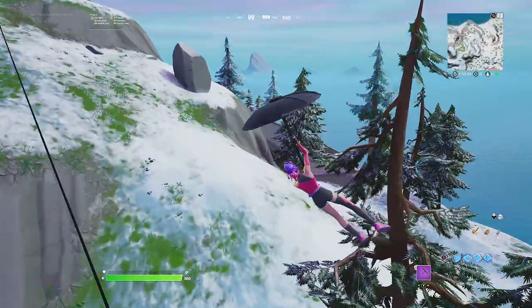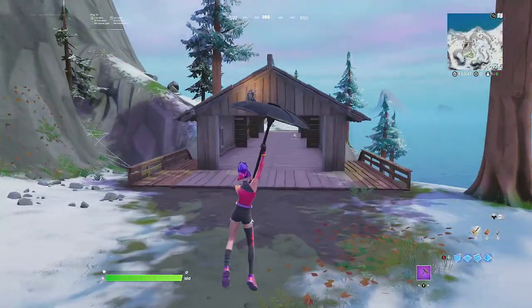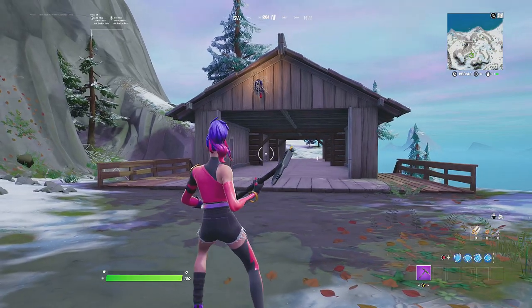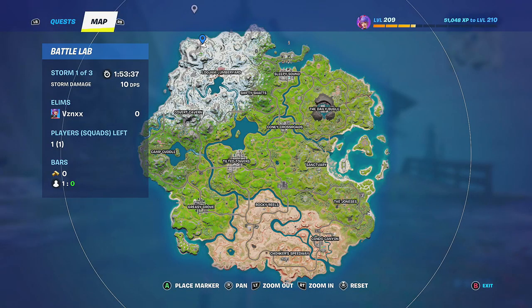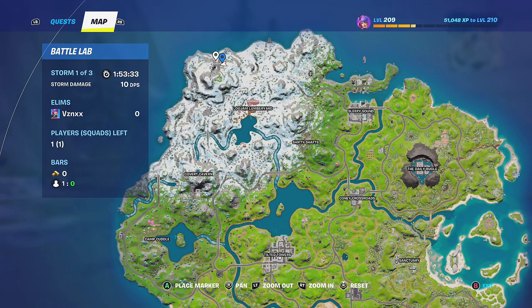I'm only going to be using one of these bridges in this video, and I recommend this bridge because you have a better chance of finding the Spider-Man mythic weapons here. There are three possible spawn locations. This bridge is at the top of the map in the top left, next to the Seven Outposts.